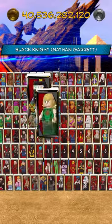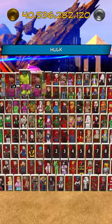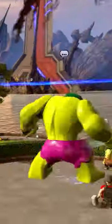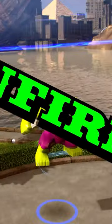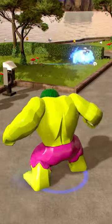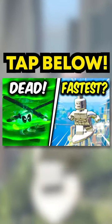All right, so apparently all you have to do now is simply switch to the Hulk, and it should let you fly around. All right, here we go — yeah, it does. Myth confirmed, even though it does look a little bit derpy. Yo, Hulk can actually throw the hammer and attack with it. This is a pretty cool glitch.